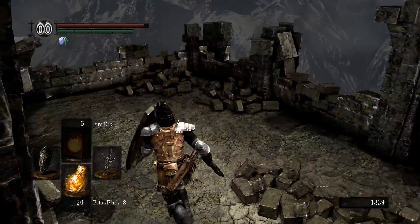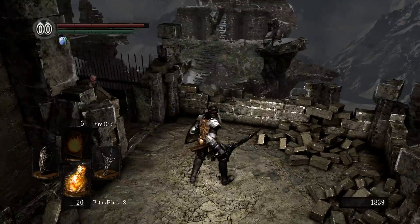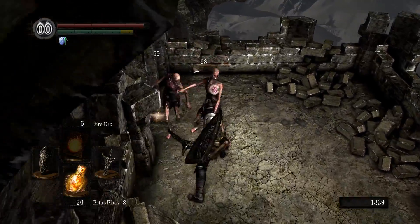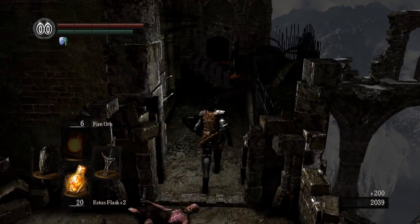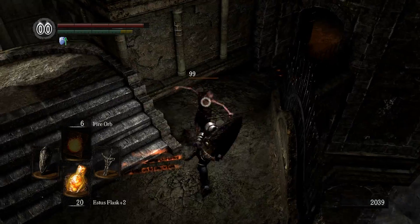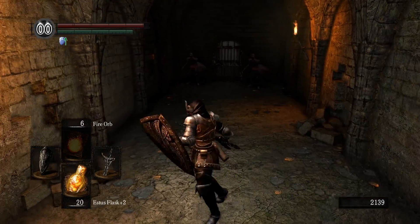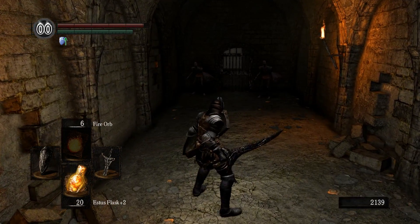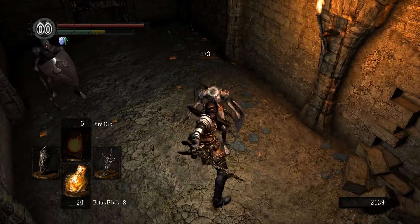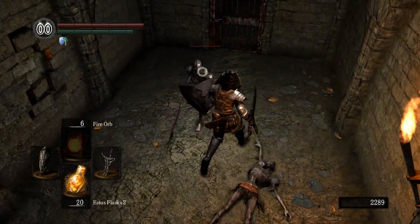Alright, I went through the door. Let's go further through the door and do things. I had a piece of candy. Rusted Iron Ring! That shit's real good. I'm pretty sure that's the one that lets you run through water and stuff that normally slows your movement. It improves balance on poor footing, so when you're running through water, whereas it would slow you down, you just charge through it so it's no biggie.